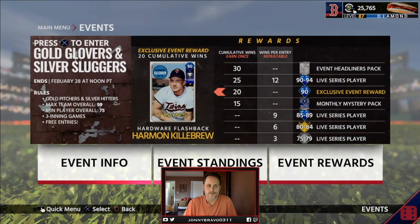We've got the Silver Sluggers and Gold Glovers — or I guess it's the other way around, Gold Glovers and Silver Sluggers. So Gold Pitchers, Silver Hitters, max overall is 99, which unless you know something I don't, you're never going to be able to hit with only Golds and Silvers.